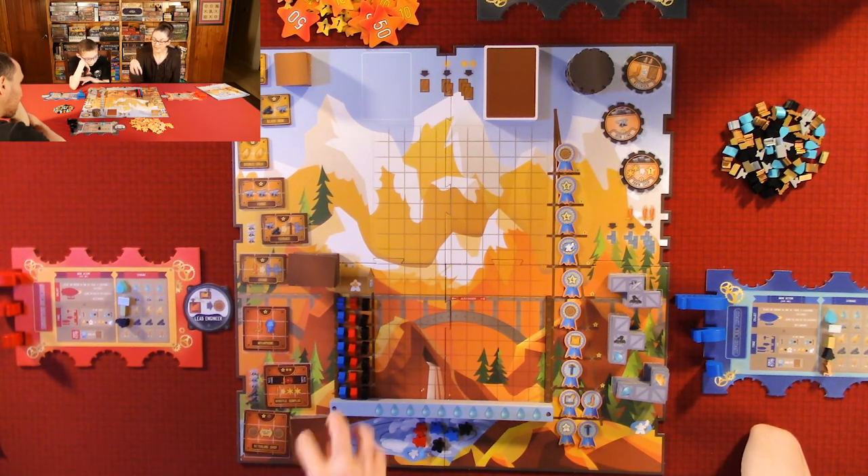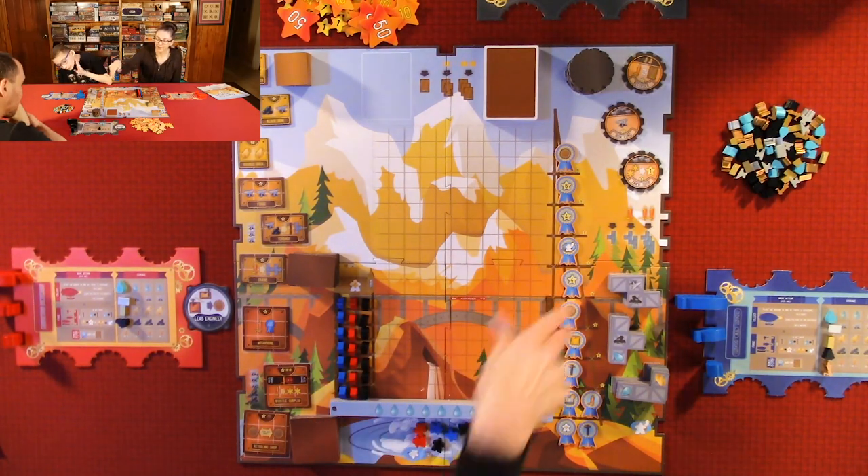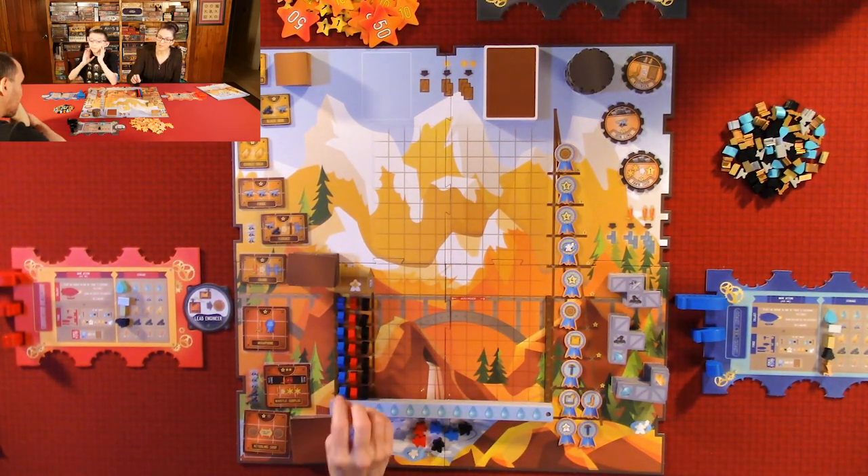The game ends when all the workers are out of the barracks — either in the whirlpools or on the board in the towers. When there are no more workers in the barracks, the game ends. You get to take one more round of turns and then it's over.